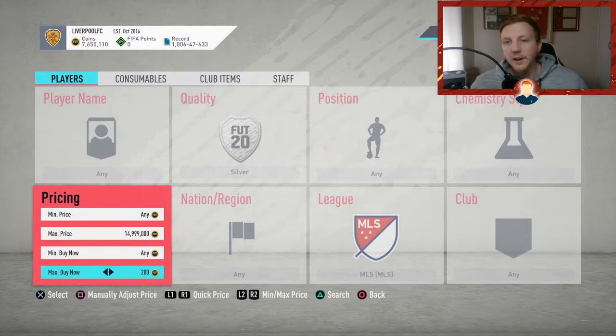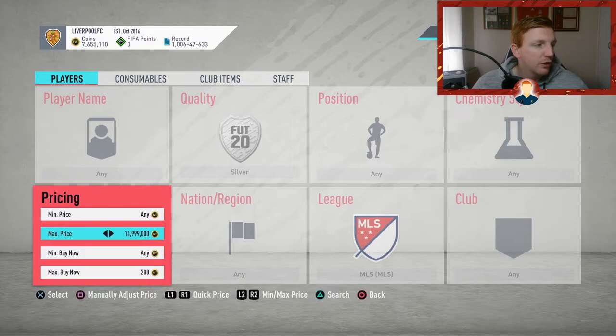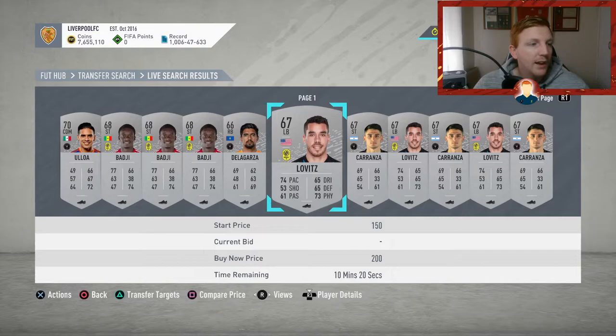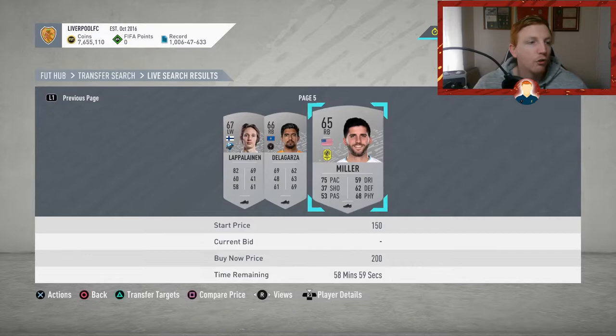Filter number two is exactly the same principle but we're going to drop it down to max buy now at 200 coins, and we're going over to the MLS. I'm just going to re-search the filter and we're going to see what is on the market. Straight away there are absolutely loads of cards on there for 200 coins.